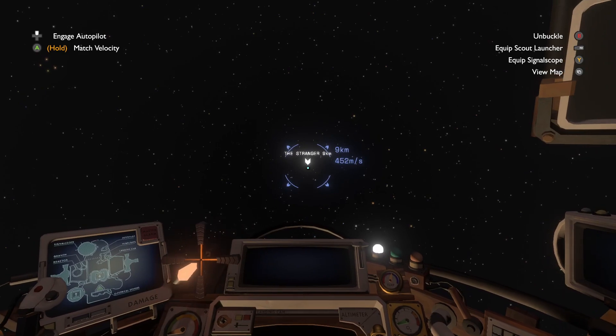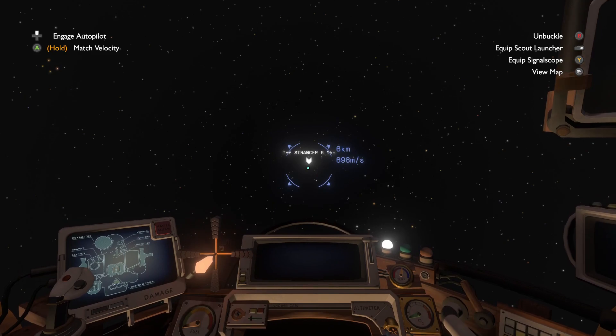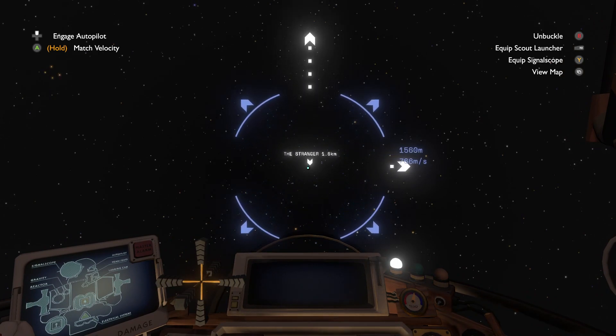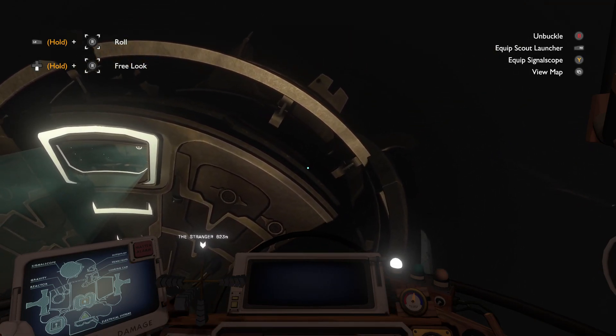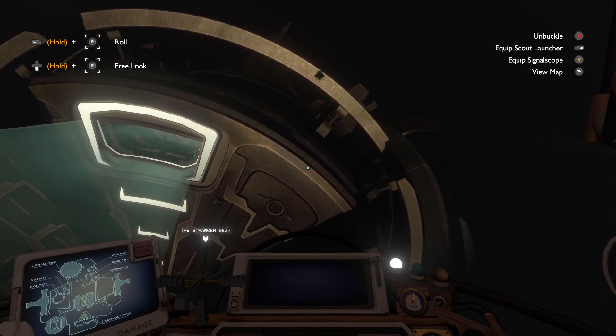When you actually reach the Stranger, they put on the brakes for you, so you can hit the Stranger going a thousand meters a second and nobody will care. Magic. This is what the Stranger looks like — sort of, we'll get around to that. From this angle, it looks like a barrel held in a vise, which is more or less correct.